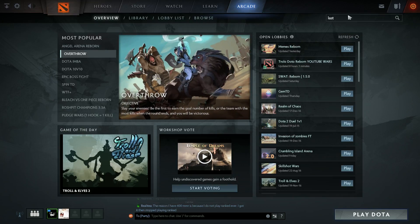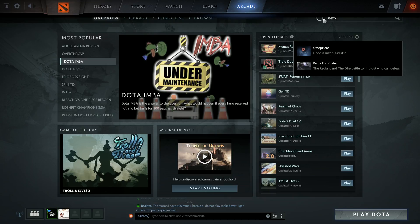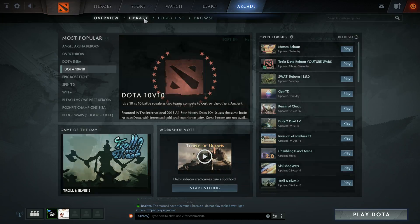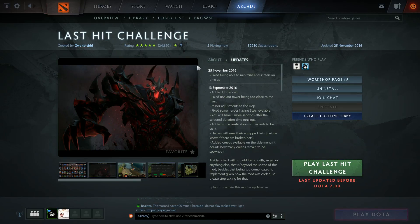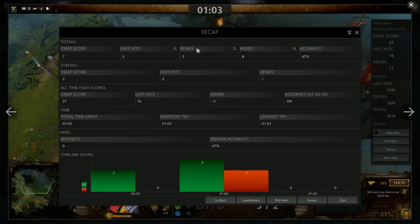Go into the Last Hit Challenge lobby and select the two and a half minute timer. By two and a half minutes, you should have 20 CS — there are 20 creeps that come into the lane in that time. Your last hit count should be definitely more than 15. Once you've got to 15, go in again. This game won't have an enemy hero, so you really should be able to get at least 75% efficiency against no one.